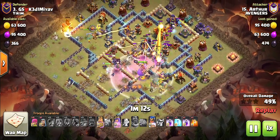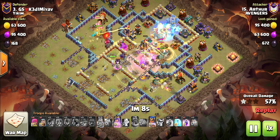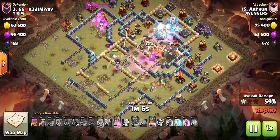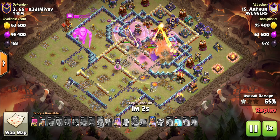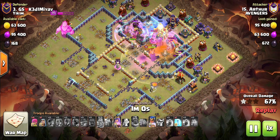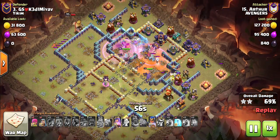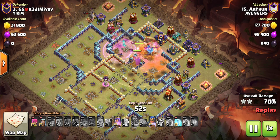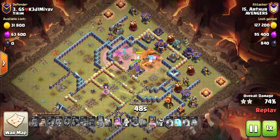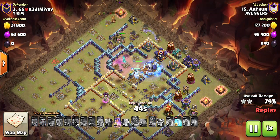He's already in the Town Hall compartment with those Root Riders — they're just overpowered at the moment. This is already looking really good. Town Hall goes down, everybody's defending with the Electric E-Titan and Ice Golems, and he's just got a couple of Archers to clean up the outer buildings.